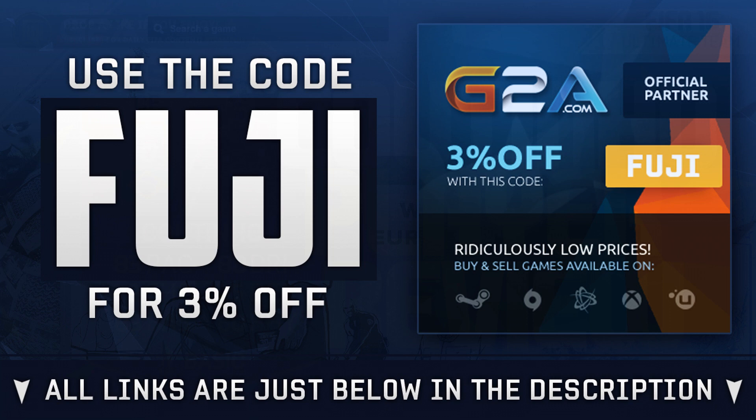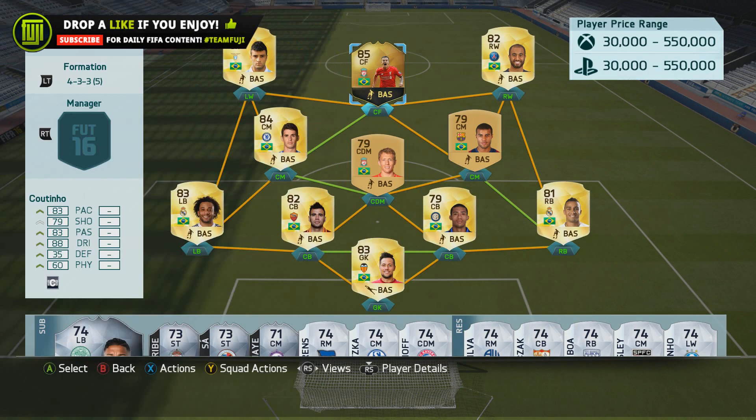The Brazilian magician — let's go! This is the team I had Coutinho in. I decided to play him as a center forward because he was released as that, and I wanted him higher up the pitch to see what his shooting was like. The stats on his card are incredible: 83 pace, 79 shooting, 83 passing, 88 dribbling which is his standout stat, 35 defense, and 60 physical.